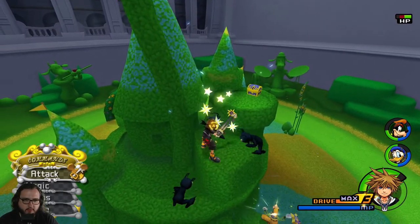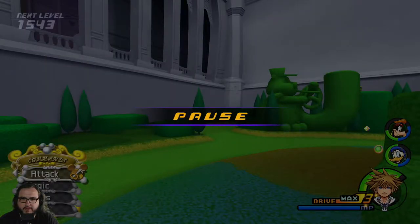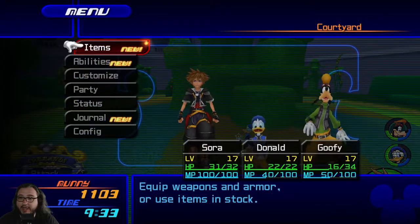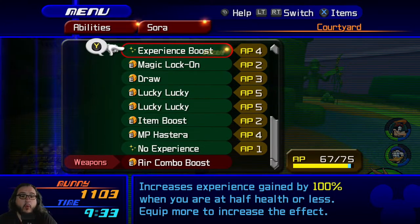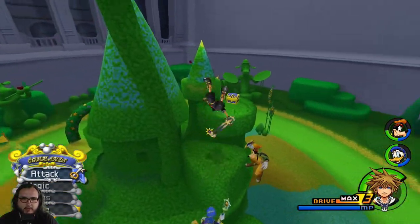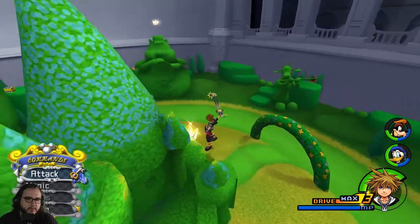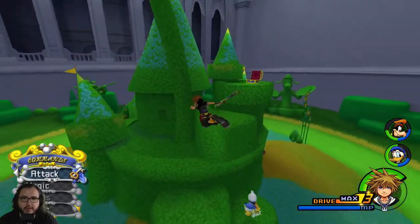Experience Boost — ow, stop it. Hang on, that's five. Can I not equip because we're in a battle probably? I am first person. We're getting five per — are we good, can I? Experience Boost: increase experience gain by 100% when you're at half health or less. I'll equip it. I hit the wrong buttons to equip — I could just hit triangle. Star recipe wasn't there — eight years. It's mine. I don't want to go — Gummy hangar. I'm not a huge fan of the Gummies, although the Gummies are better in this one than they were in the other one.